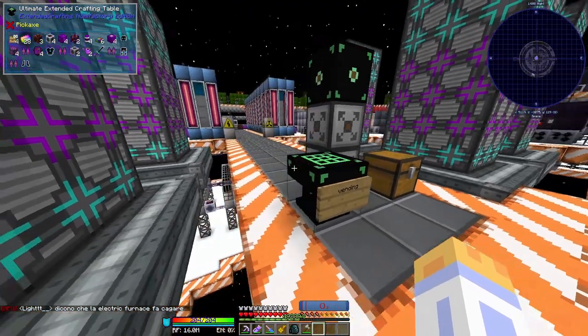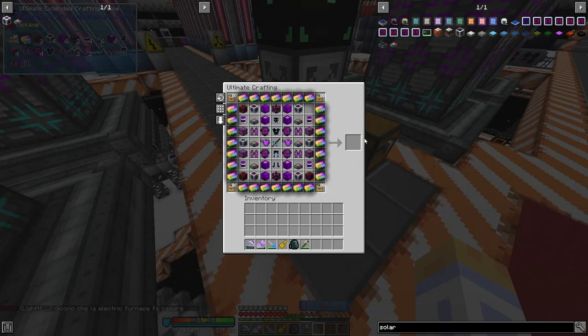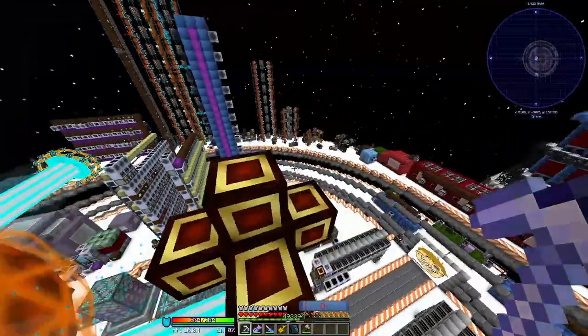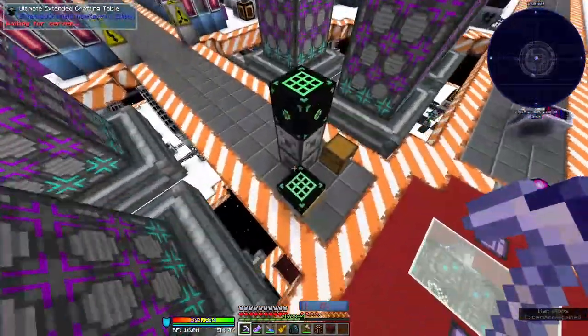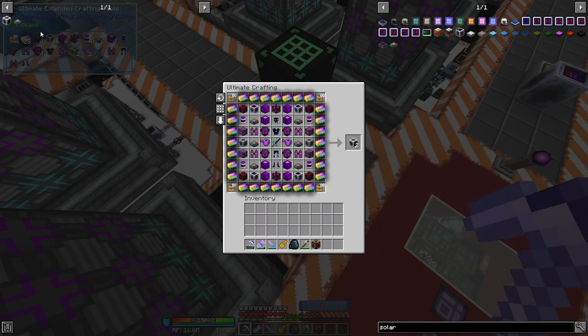Good morning! A very special moment is about to occur since the only piece missing for our creative vending upgrade in Gnomi Factory Unofficial is a single creative RF source, which happens to be conveniently located somewhere in here. There it is. If we place the source in here, there it is — the creative quantum chest.